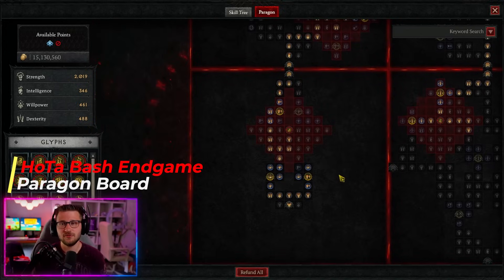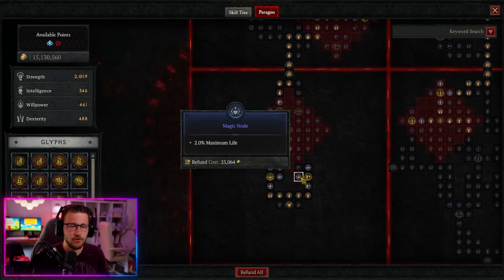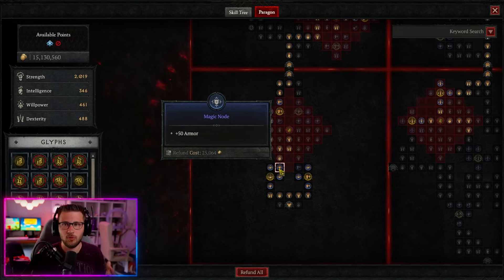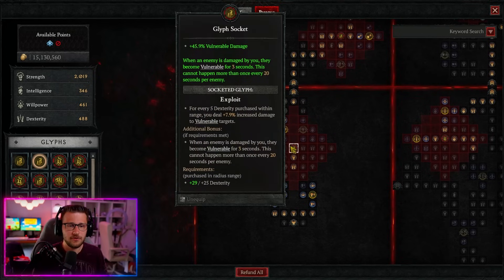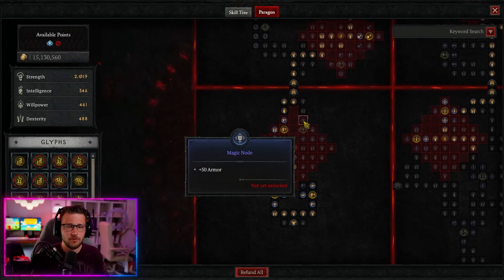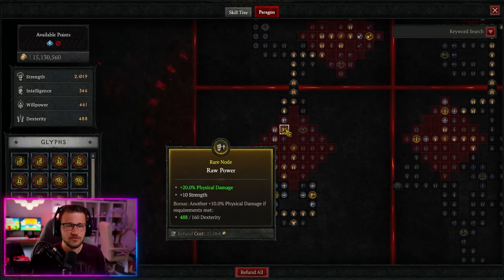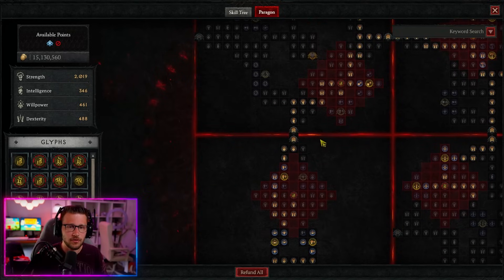For the paragon board, we prioritize max life for survivability when tackling the pit and uber bosses. Take as many max life nodes as you can across the board. We slot the Exploit Glyph here to help damage against vulnerable enemies and make enemies vulnerable on the first hit. We previously took armor nodes but with our armor buffs on gear we no longer need those, freeing up paragon points and taking a route for the physical damage buff instead.